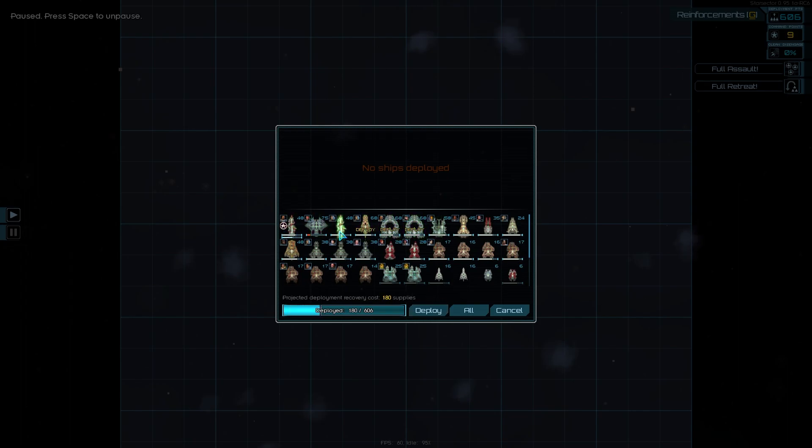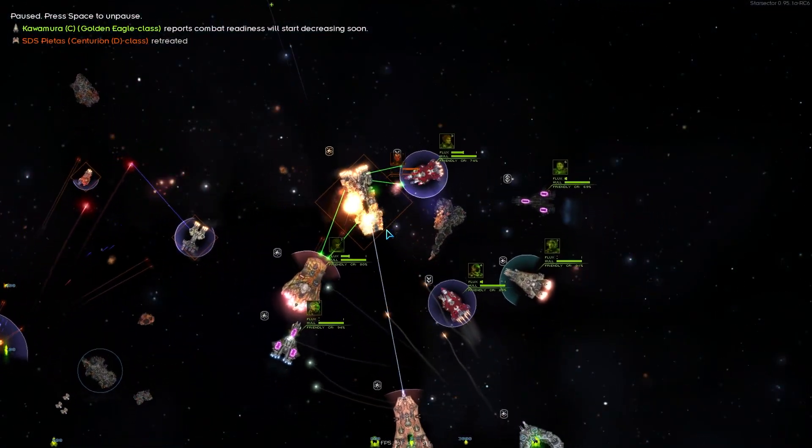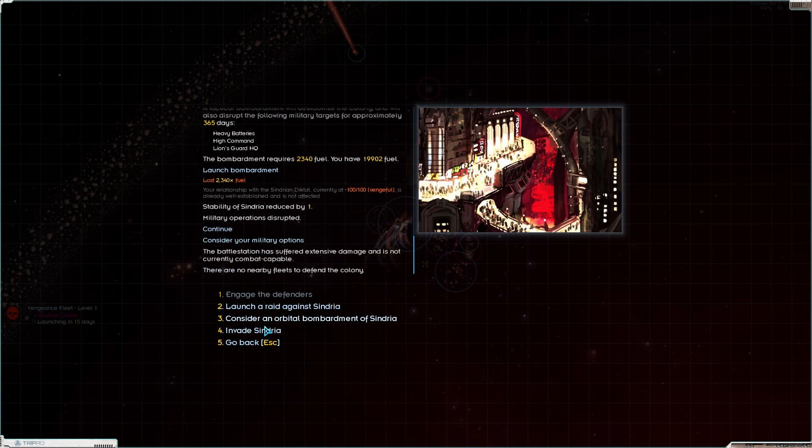I'm going to send in the Dreadnoughts, the Odyssey, and a few support ships and just let this one play itself. That's done - thank God. Orbital bombardment, absolutely. They have heavy batteries, high command, tactical drills, EX - they're going off over here. 2,000 fuel to bombard that, which gives you an idea of how huge this place was. Proceed with that invasion immediately.